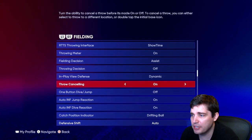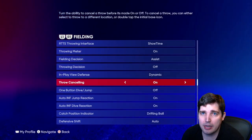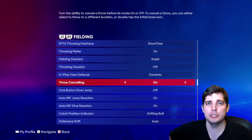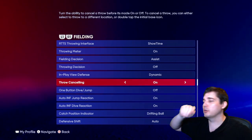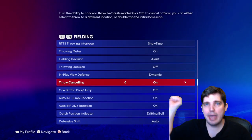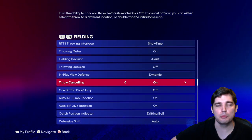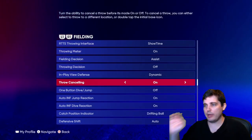Throw canceling — definitely keep it on. It's great for base running decisions. Say you're a fielder and you've got a runner in a pickle. A lot of people will bait you into a throw, and once they see the arm go back, they'll go the other way. With throw canceling, you can cancel that animation and just tag them out if they come back to you. Without it, you have to follow all the way through and they'll escape the pickle.